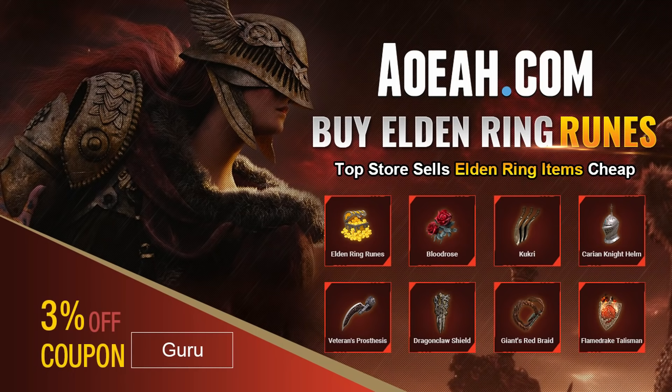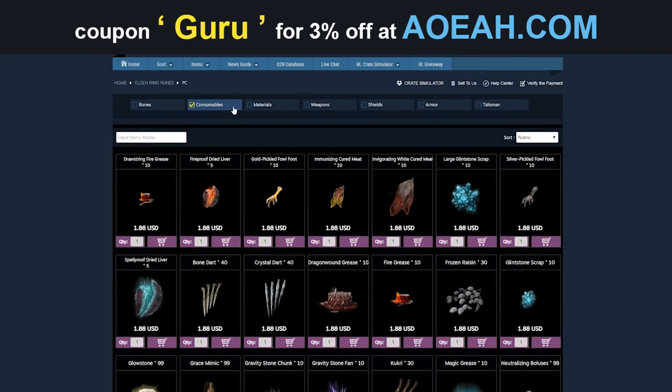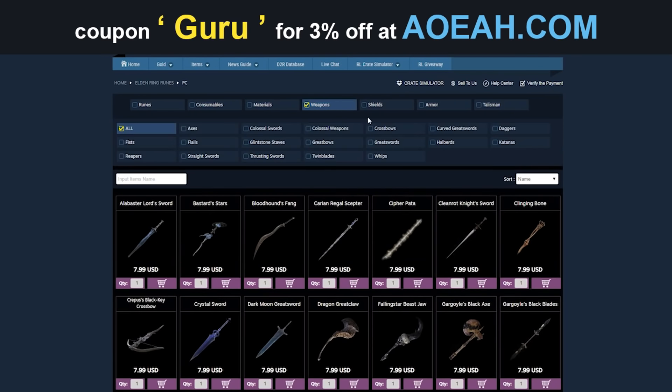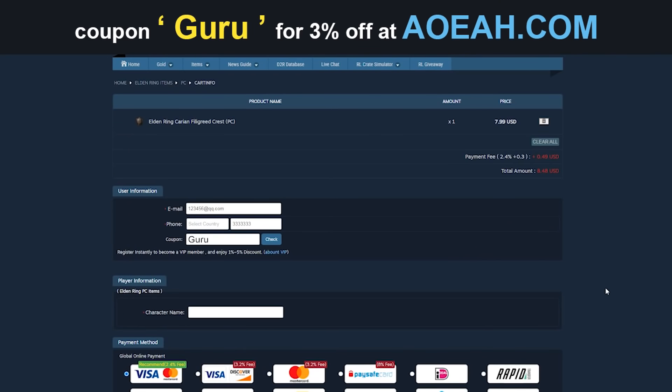Before we get into the video, here's a quick shout out to Oyoa.com, our sponsor. If you don't want to grind for items, runes, and you want armor real quick, then you can get it from these Star Wars champions. And by using the code in the description, you can get 3% off. Remember, Guru.